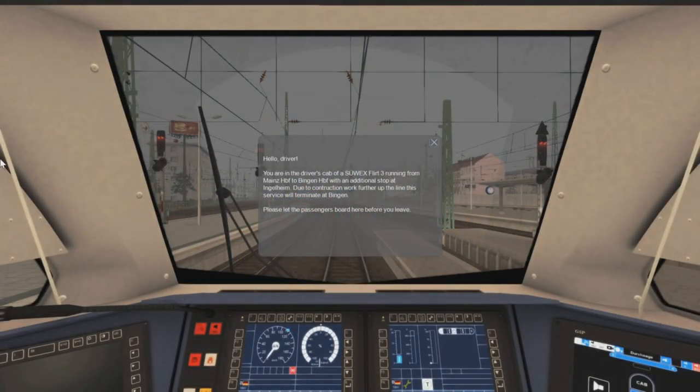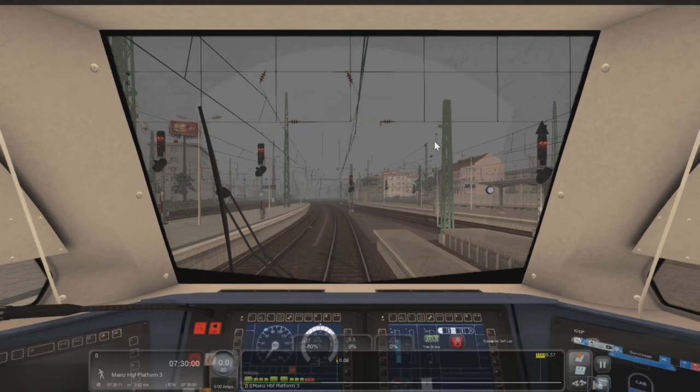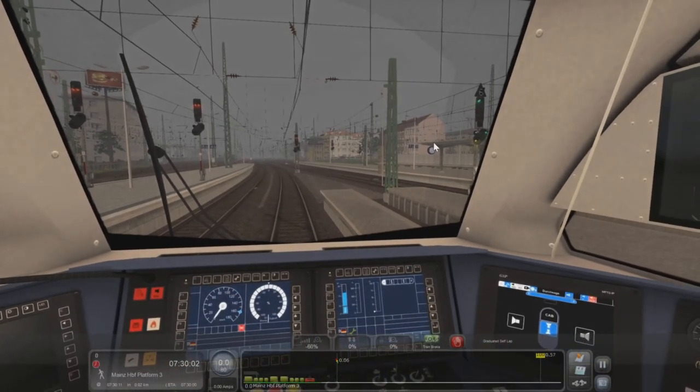Hello everyone and welcome back to another Train Simulator video. We're in the 429 today. You're in the driver's cab of a Flirt 3 running from Mainz to Bingen with an additional stop at Ingelheim. Due to construction work further up the line, this service will terminate at Bingen. Please let the passengers board here before you leave. Let's get the doors open.